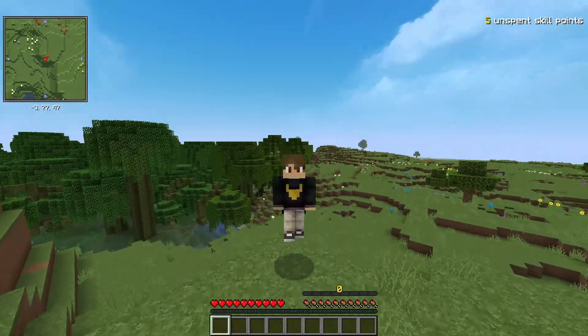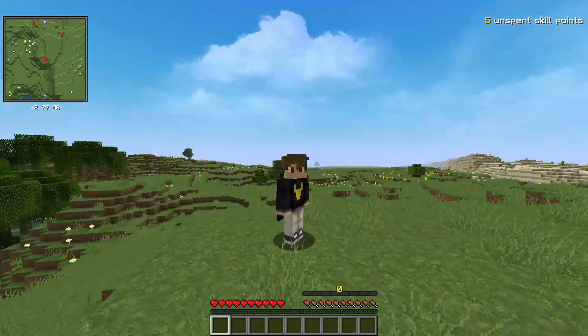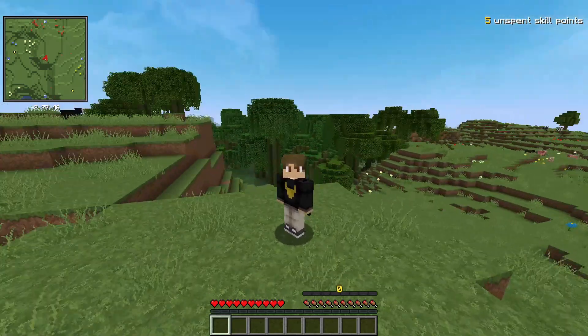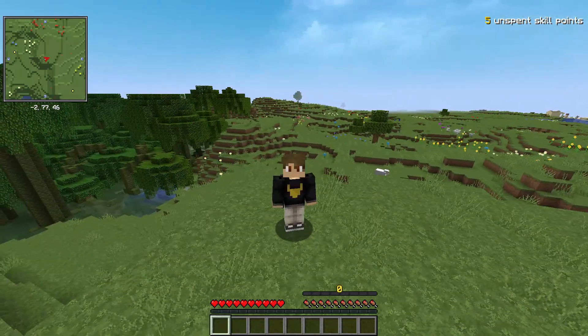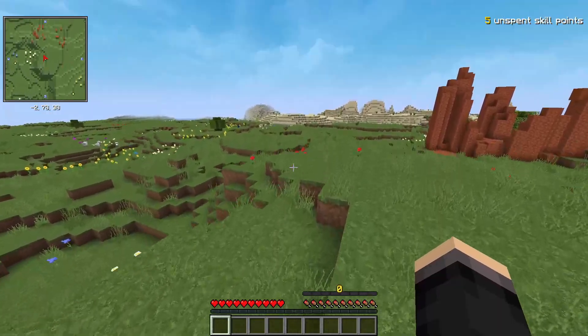We cannot run vaults until we've defeated the Ender Dragon so we can create a vault portal. Until then we just have to do basic vanilla Minecraft stuff — punch a tree, make a house, get some food — and work towards defeating the Ender Dragon. That's going to be my objective for this video.